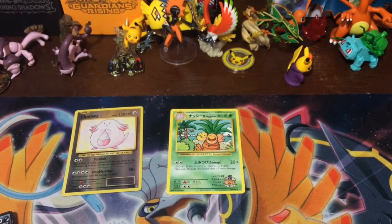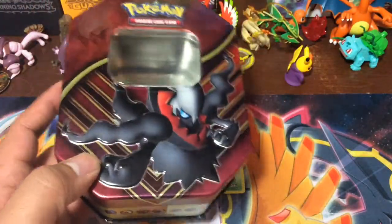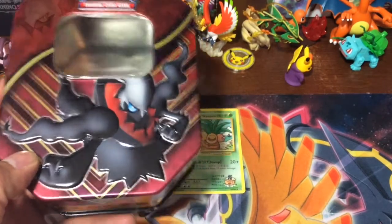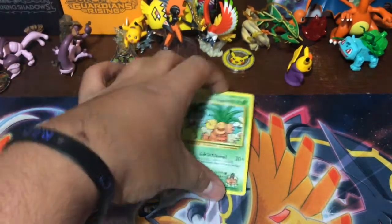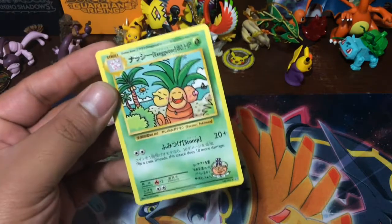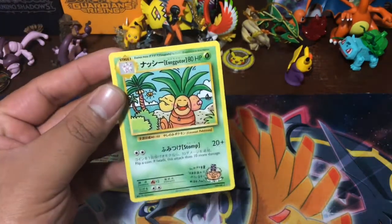Not the best tin pull, but it's a cool little tin — you can put extra stuff in it. We actually got these on sale for ten dollars at Walmart, they had a clearance on it. Ten bucks for a reverse holo Chansey — you know what, we didn't have this one and I'd gladly pay ten dollars for this.